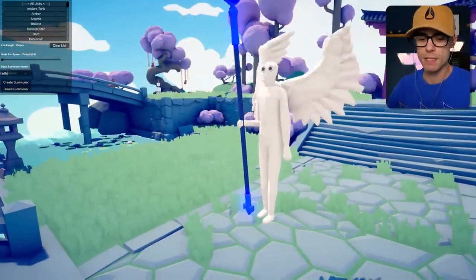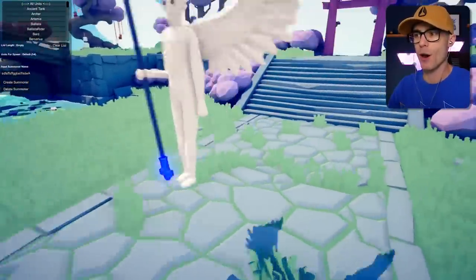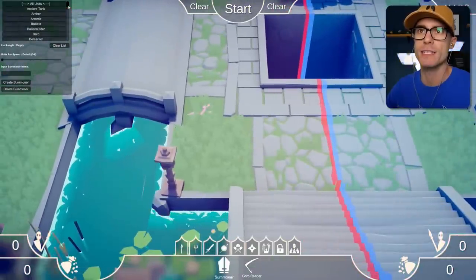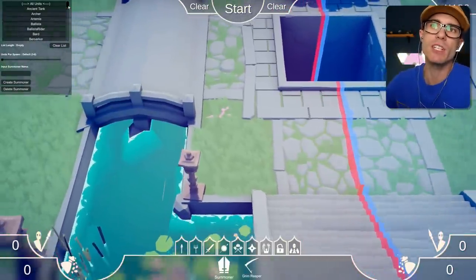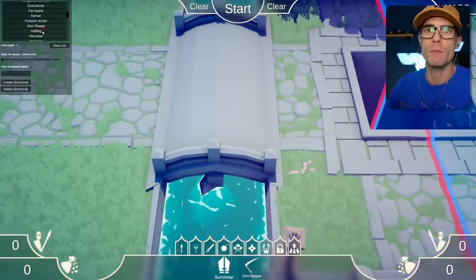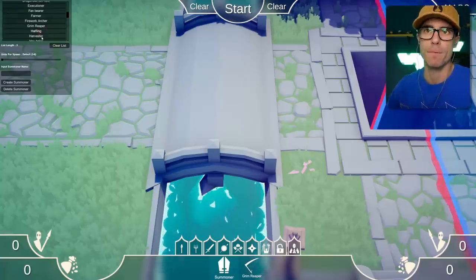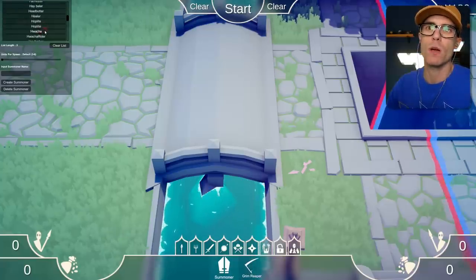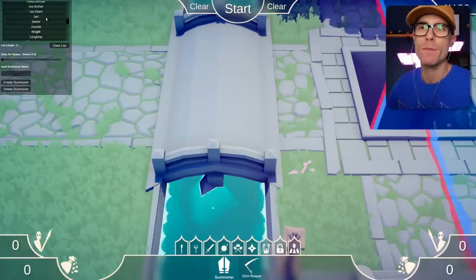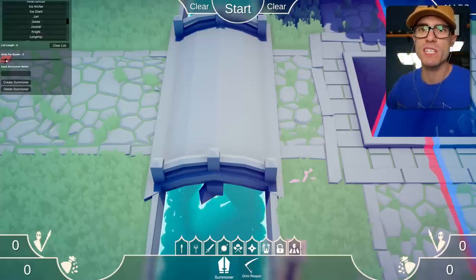In order to make this guy — let's just get out of here for a sec. In order to make a summoner, we need to select first what he actually summons. Let's try making two of these summoners and they can battle it out. So let's say, for example, we want him to spawn some halflings. I'm going to set that to three because that's like the multiplier. This guy also summons Jarls — every time he spawns, he spawns three of them.